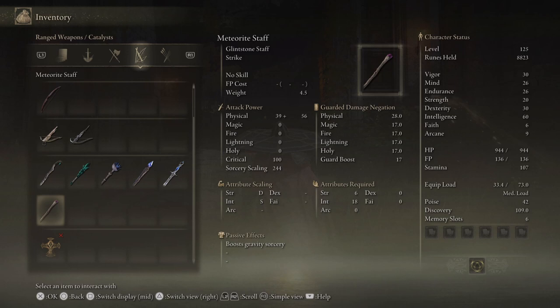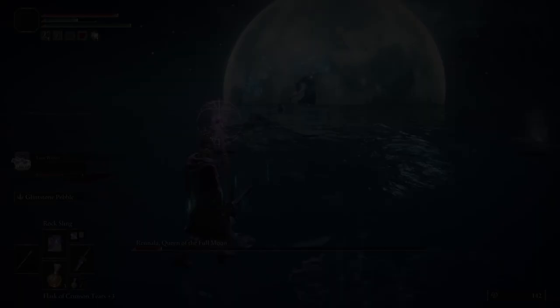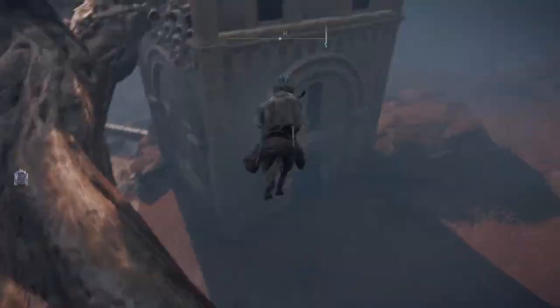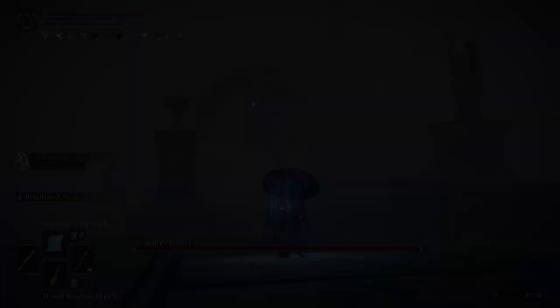If you're tired of the Meteorite Staff, consider upgrading to the Carian Regal Scepter — my overall go-to staff for the game due to its sorcery scaling and manageable FP cost. It is obtained after defeating Rennala by turning her Remembrance over to Enia at the Roundtable Hold. Another great option is the Lusat's Staff, possibly the most powerful staff overall, but it comes with an extra 50% FP cost, so save it mainly to shorten boss fights. It can be found in a chest in Sellia, Town of Sorcery, north of the Sorcerer and Priest boss duo's chamber.